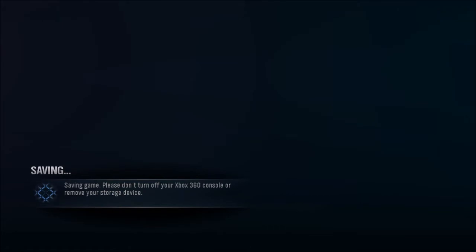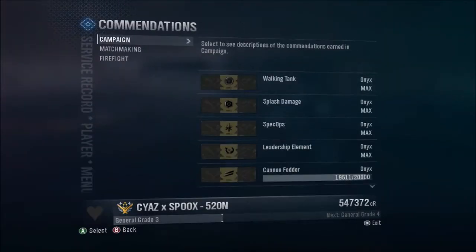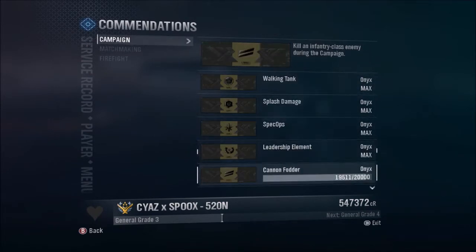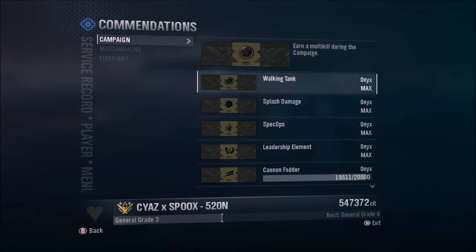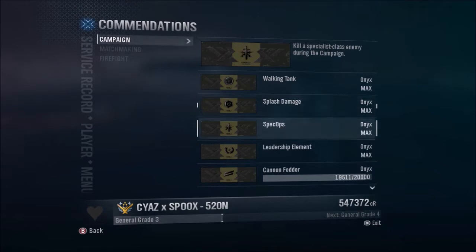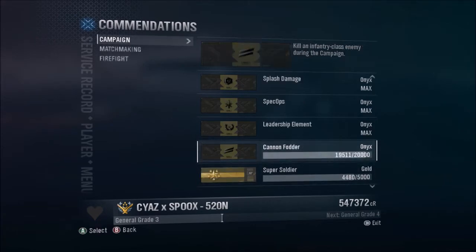Like I said, that gets walking tank, splash damage, spec ops, leadership element, cannon fodder, and super soldier. I'm not getting XP for most of these since I've already maxed them. I'd recommend doing about 10 to 15 minutes every day — there's a timer in the bottom corner. I got the first one done in a day, the second in about two days, spec ops took a bit longer, and leadership element took four or five days.